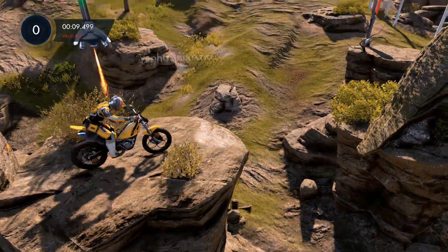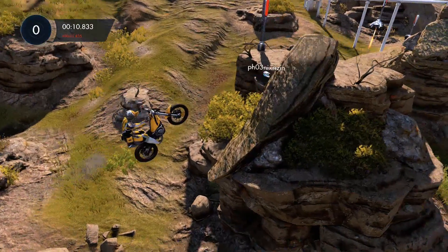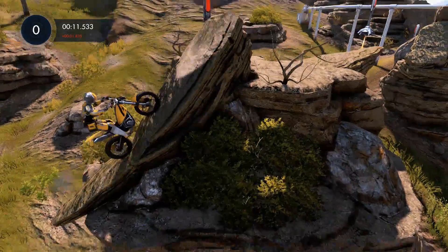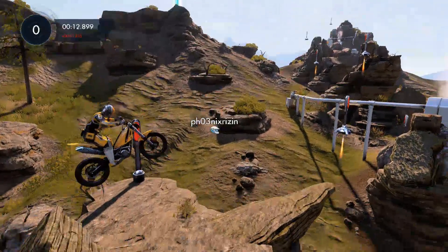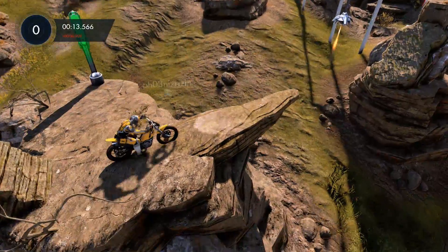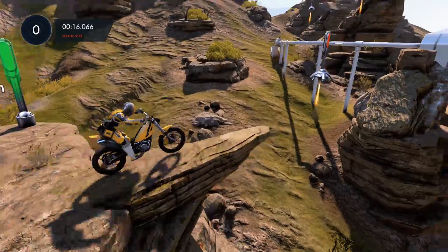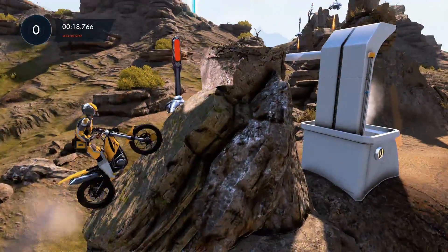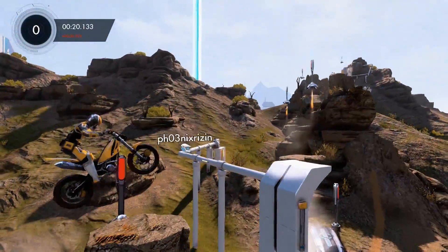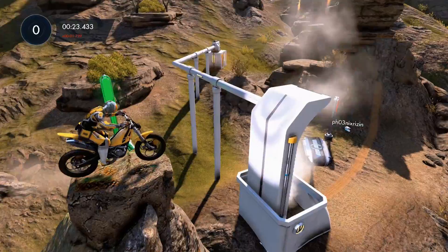Checkpoint two: if you can carry momentum over from the last one it makes it easier. Land back wheel first, front wheel forward. Make sure you do that bunny hop — bunny hop always helps on the flat ground jumps. Next one, little trick: you're gonna land on this thing, don't hammer on the throttle. You want to feather it a little bit to stick properly.